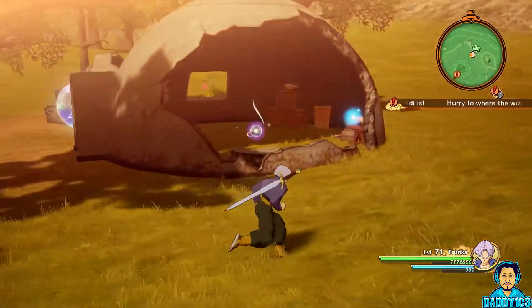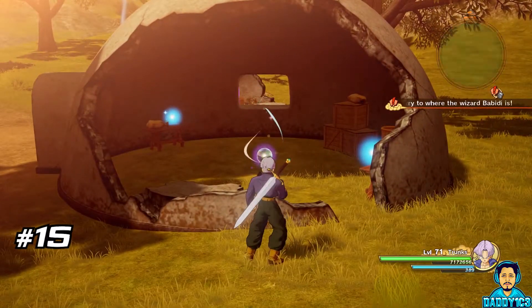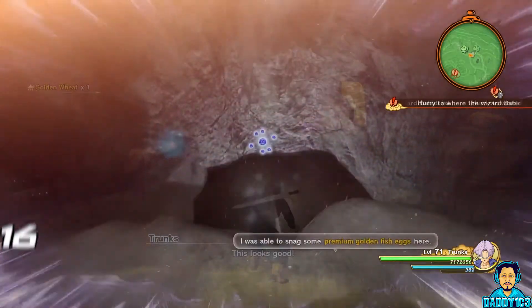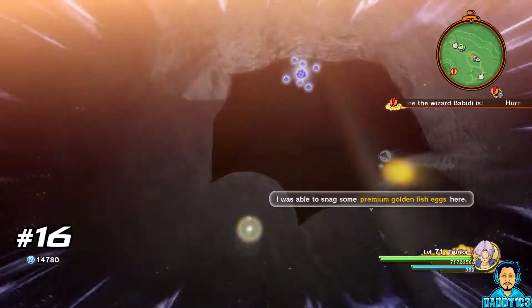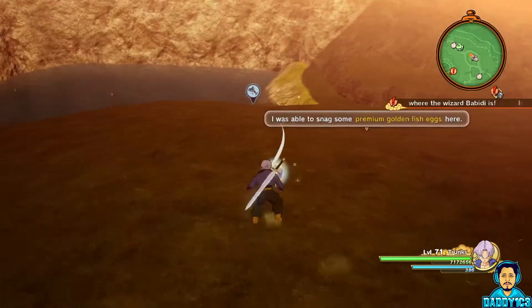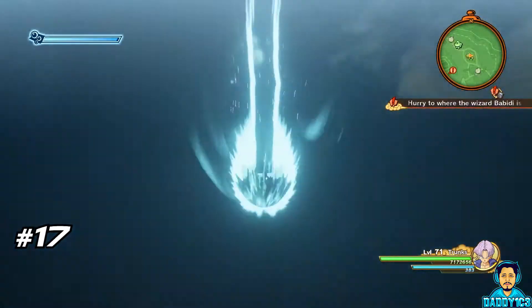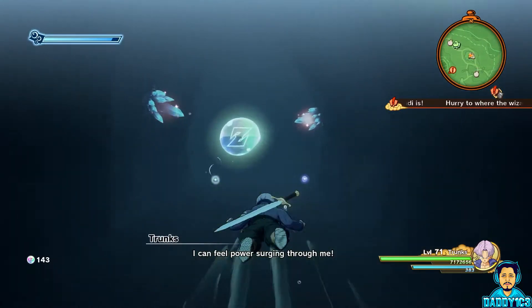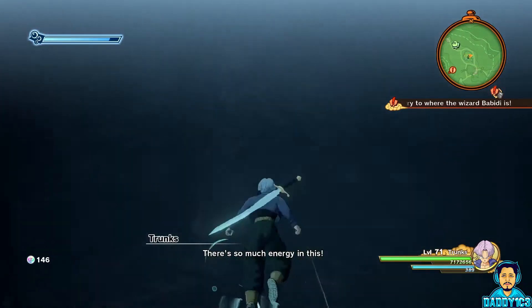D-Metal number 15 is located inside a destroyed dome home near the northeastern training spot. Not too far away, you can find a fishing spot with D-Metal number 16 on a ledge overlooking the fishing hole. If you're not paying attention, it's easy to miss the underwater cave here. Inside that cave, you can find D-Metal number 17.